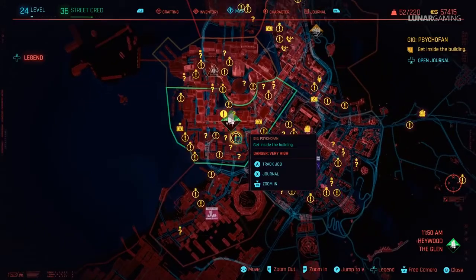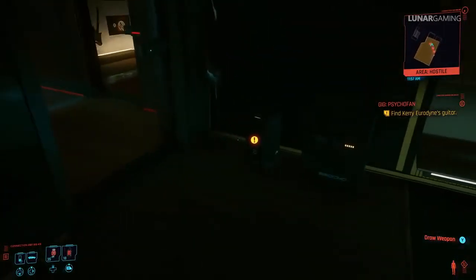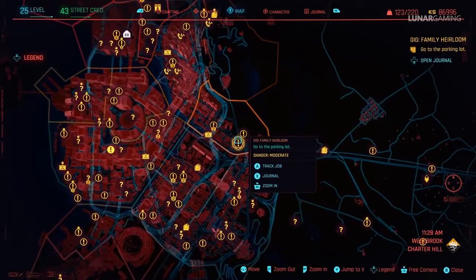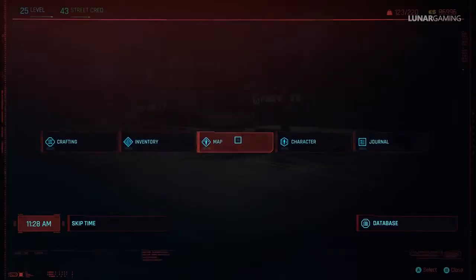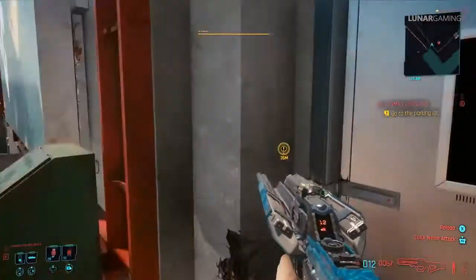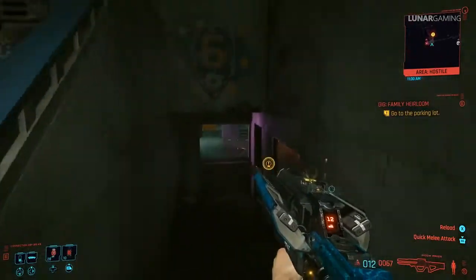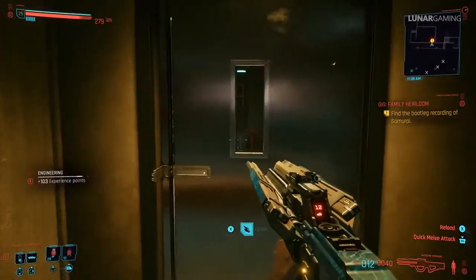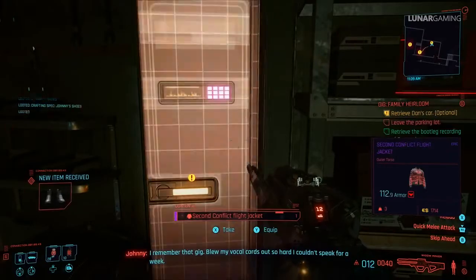Next, in Heywood start the gig Psychofan and search Kerry's bedroom to find Johnny's pants inside of a suitcase. Our last Johnny Silverhand item is Johnny's shoes — get these by starting the Family Heirloom gig in Charter Hills in Westbrook. The mission won't unlock until you've completed Blistering Love and reached street cred level 38. If the mission doesn't show up, call Rogue and do all of her dialogue choices, then go to the actual location and she should call you. During the mission the shoes are located in a locker next to the car you need to collect.